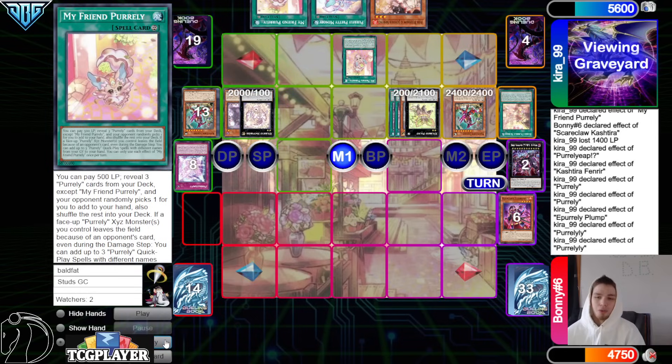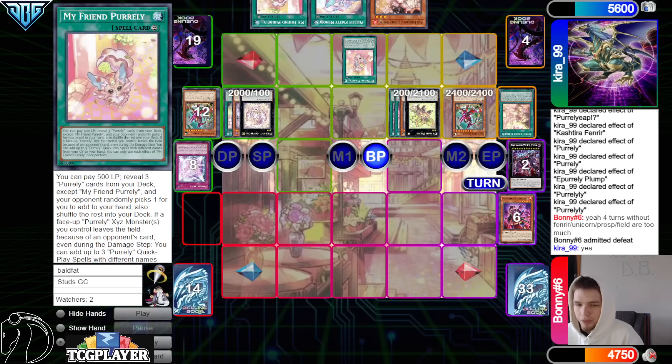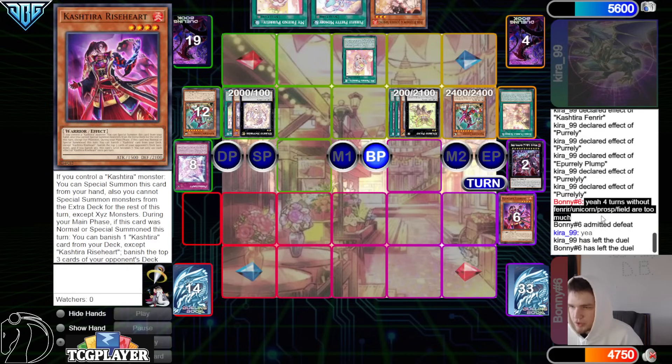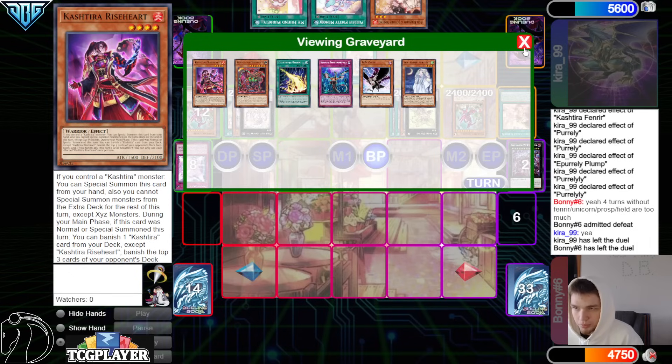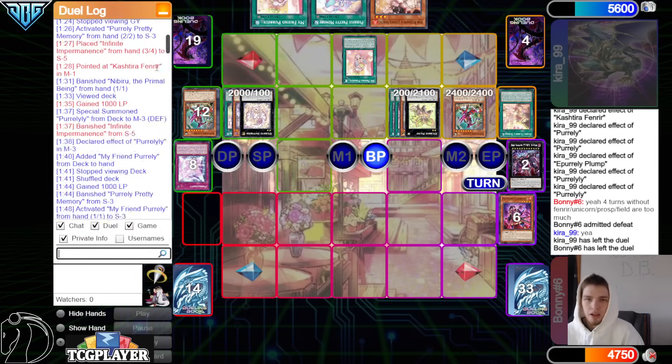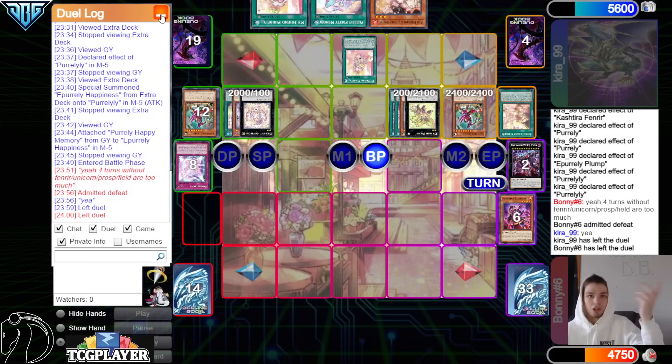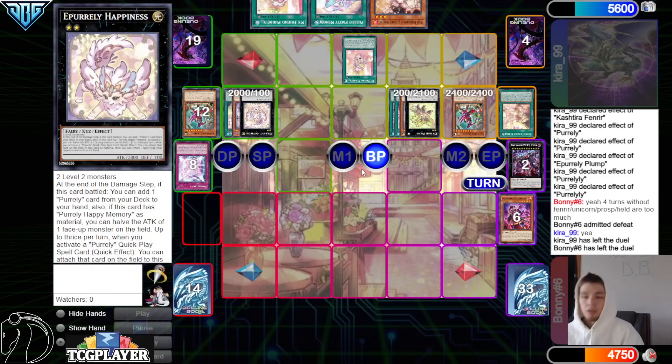Per Lily upgrade, and then battle phase — game. Four turns without Fenrir, Unicorn, Prosperity, field spell, or too much. Then they left. It do be like that where you just don't draw the cards that you need. You got three Fenrir, two Unicorn, three Prosperity, four field spell — that's twelve in forty. You are supposed to draw one most of the time, but they didn't. And they also had multiple extra turns, and every extra turn really helps the math on that. The match was 24 minutes long and Pearly does end up winning. Well, that being said — the DB Grinder signing off, peace. Have a nice day, stay safe.